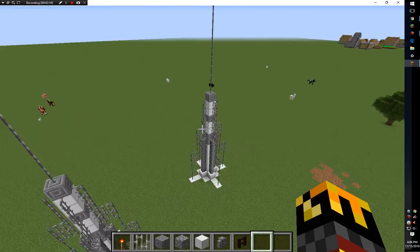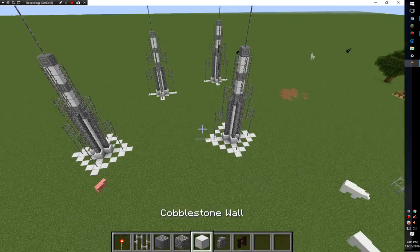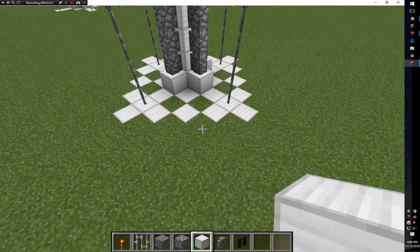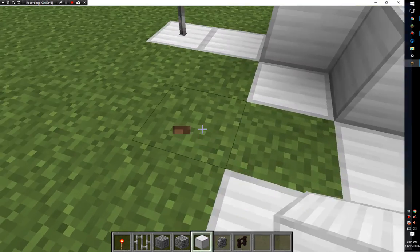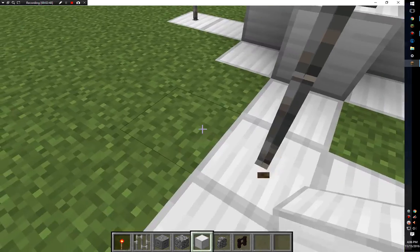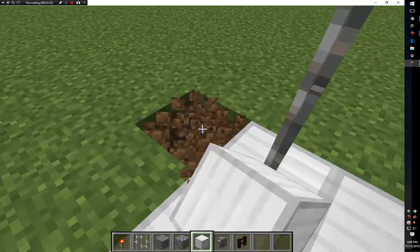Now you should be left with a tower just like that, and four other ones. If you want to make it more fancy like what I did here, you basically do a diagonal-looking small border around it — I did this just to make it look like it has more support.